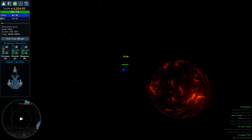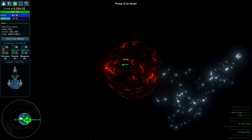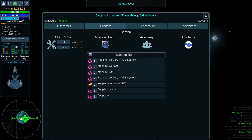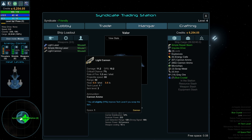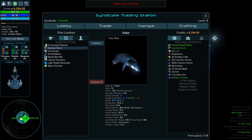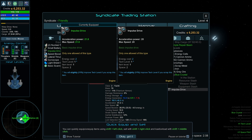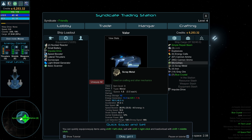At the station, first we go to the hangar to put on the impulse drive — we completely forgot to equip it. Let's unequip the old one and equip the new impulse drive. Good to go! Also the game is yelling at us to repair the ship, so we'll do that too. Cannon ammo is fine. Speed booster is good.